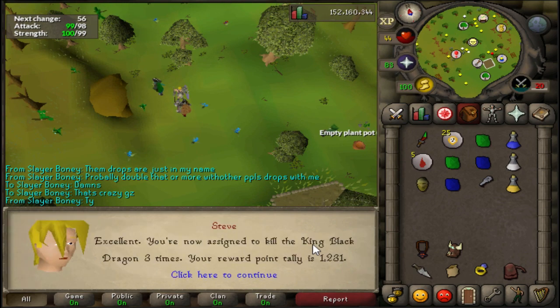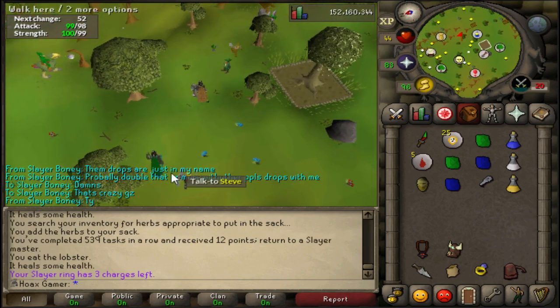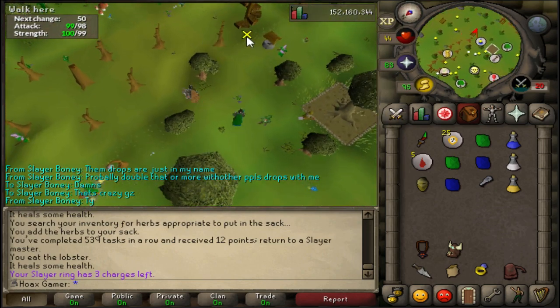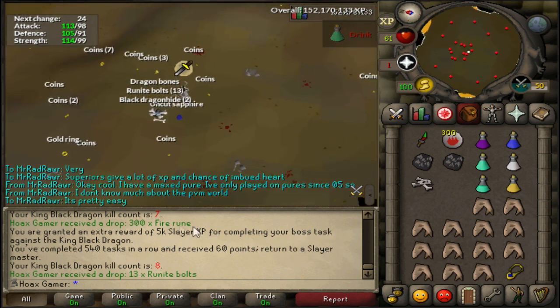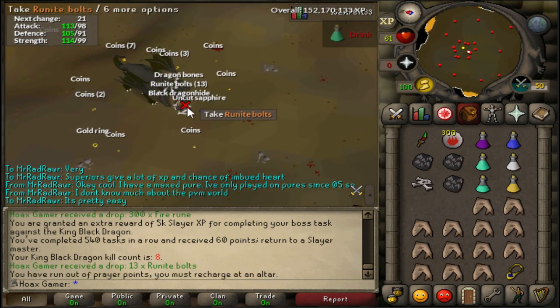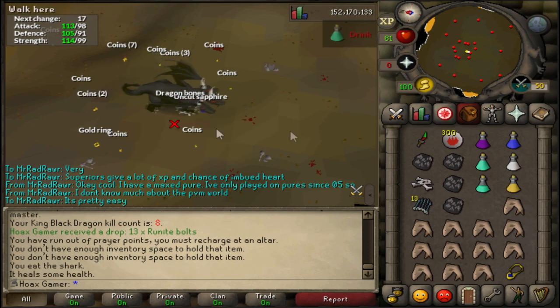I'm just going to kill three of them - I don't really like doing King Black Dragon. You do get a lot of XP after completing a boss task. 540 tasks completed in a row for 60 slayer points, and also rewarded 5000 Abyssal Sire XP for completing a boss task.